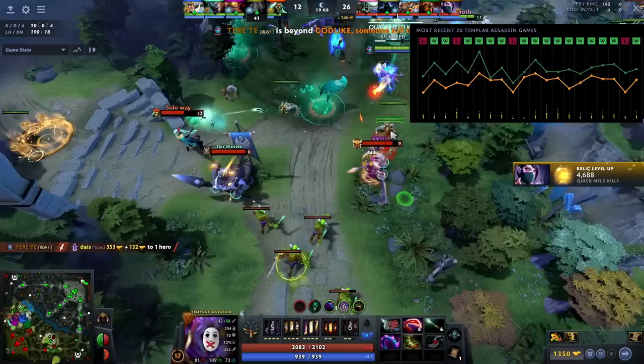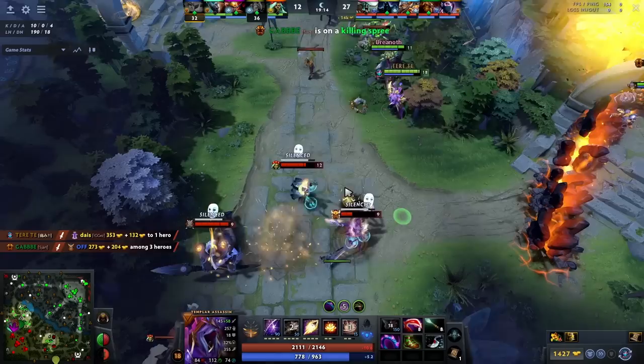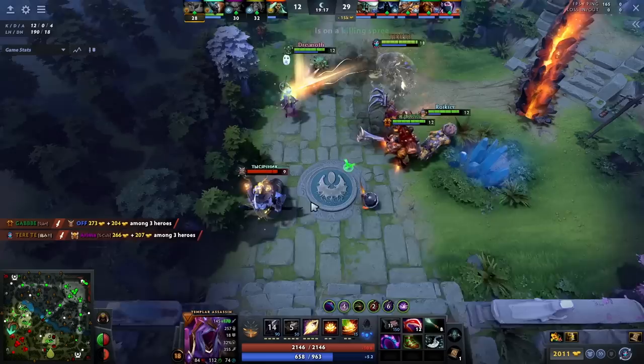I have an 80% win rate as TA, going 16 and 4 in my last 20 games in 7k average. TA mid is considered as one of those greedy mid laners that grief the game because they eat space rather than make space. I figured out the secret formula that allows you to not only create space, but also snowball games as a Templar Assassin.